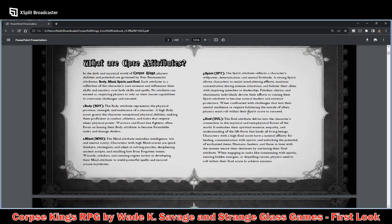Soul: the Soul attribute delves into a character's connection to the mystical and metaphysical forces of the world. It embodies their spiritual essence, empathy, and understanding of the life force that binds all living beings. Characters with high Soul scores have a natural affinity for healing, communication with spirits, and unlocking the potential of enchanted items.